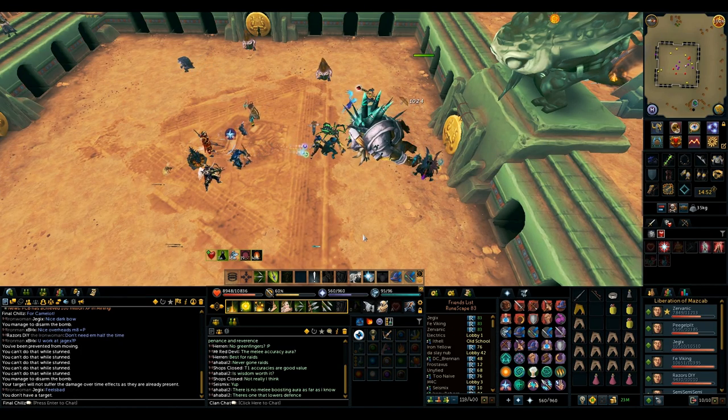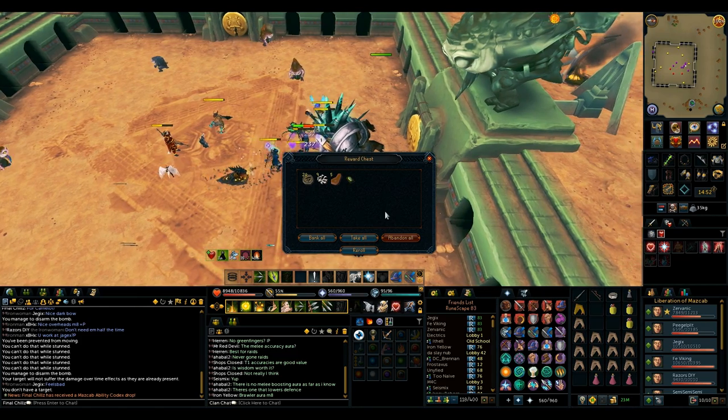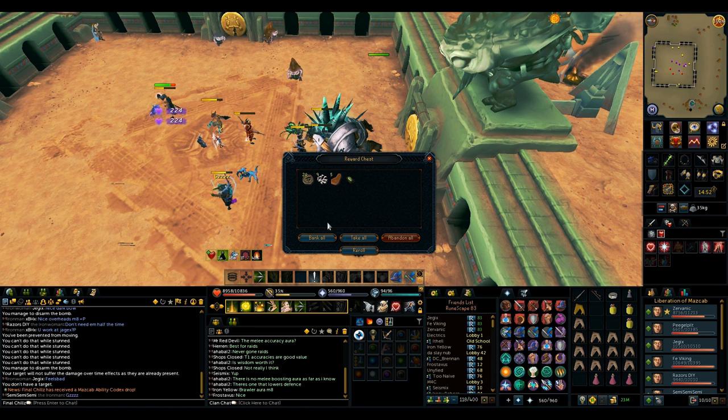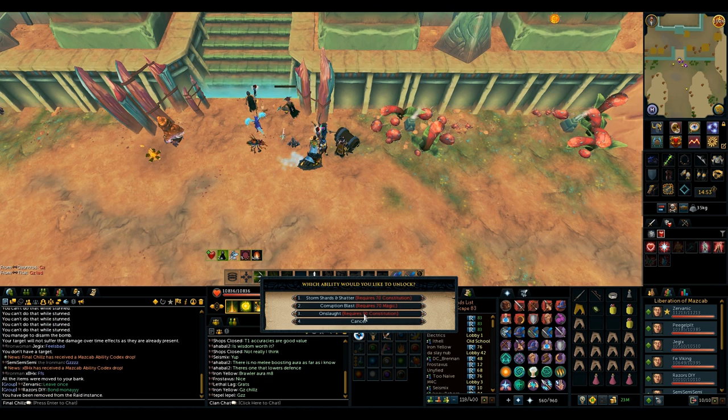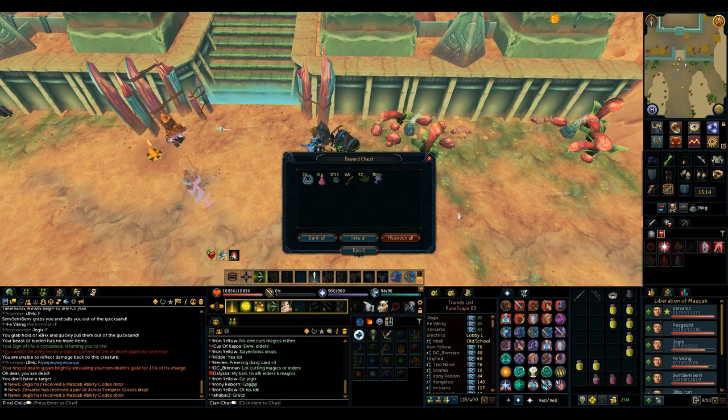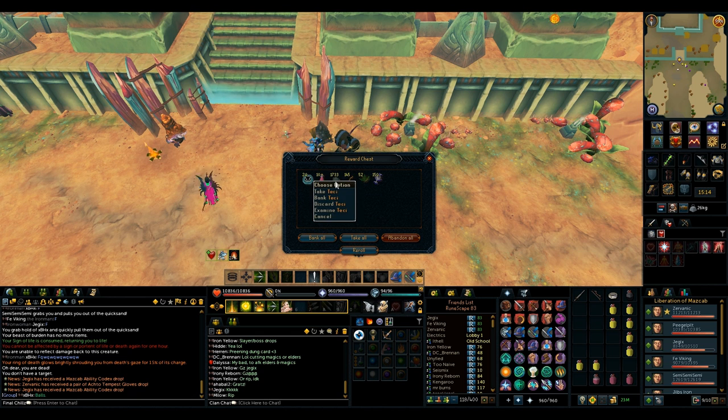Went on another full raid with the same team. I got an ability codex on the Beastmaster kill, which is awesome. It's my second codex, so I can go ahead and unlock the Onslaught ability, which should help out in a few situations. It's not the most useful ability in the world, but it's definitely an interesting one to have. The Yakimaru loot gave me nothing.